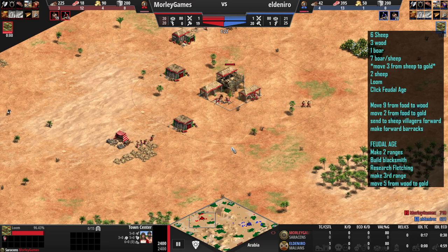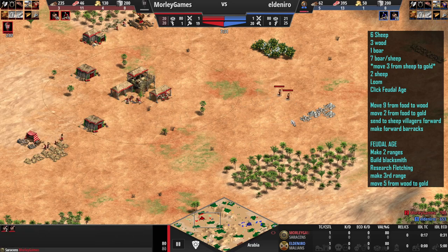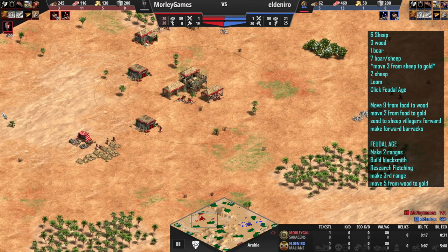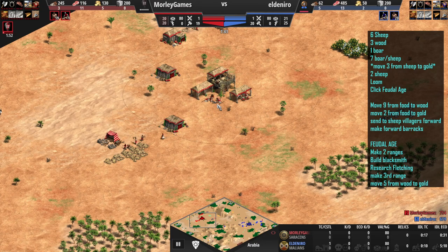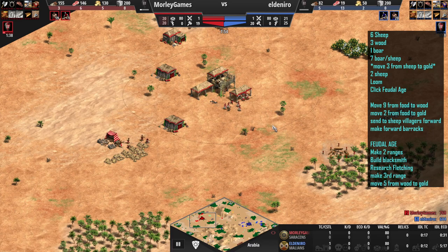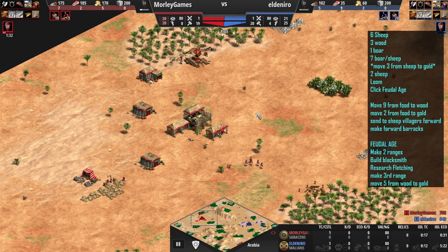Feudal age has just happened, or is just about to. I noticed I've got enough food in the bank, so I decided to start sending those villagers forward. When we send two forward we're going to make a forward barracks. We would ordinarily take two off of gold and send them over here, but I already had one there so I've just sent one. The remaining nine villagers are going to go over to wood, and we're going to make a second lumber camp.